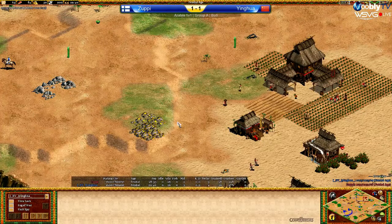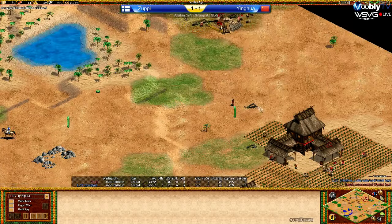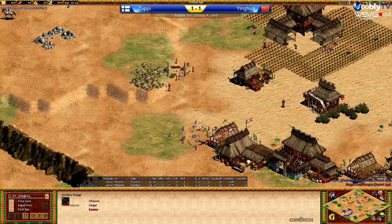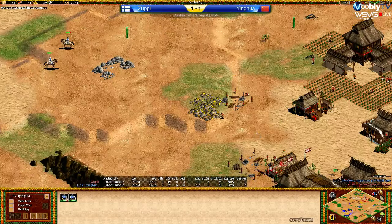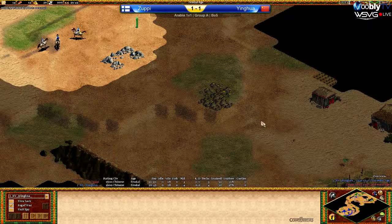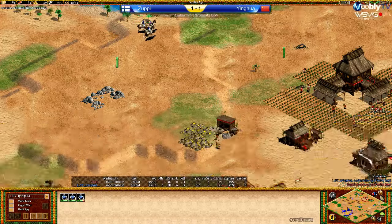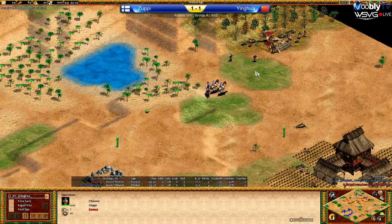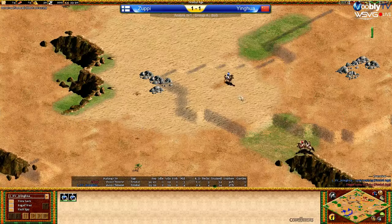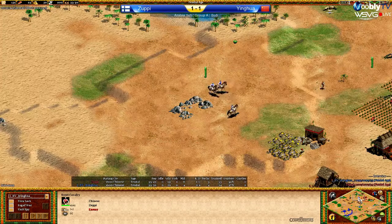We see three scouts coming out immediately for Yinghua. He's still got enough food to keep the vill production going and he's dropping extra farms. He did get Horsecaller as well as Double Bit Axe, so his economy is looking in great shape right now. Zoopy's back Lumber Camp has now been scouted out by Yinghua, who has the Lumber Camp at the forest towards the back himself now. Zoopy's got a Spearman heading there already. Interestingly, Zoopy hasn't actually scouted Yinghua at all, so he has no idea how bad his map actually is.